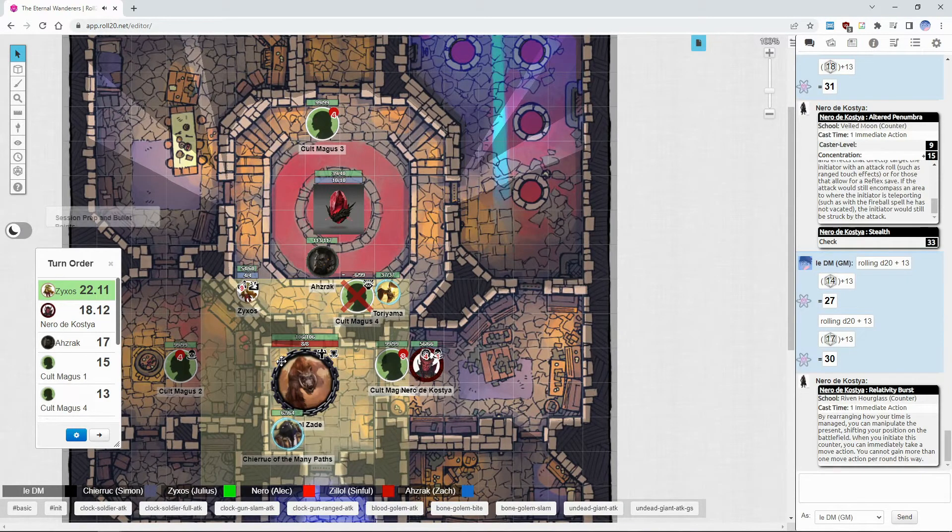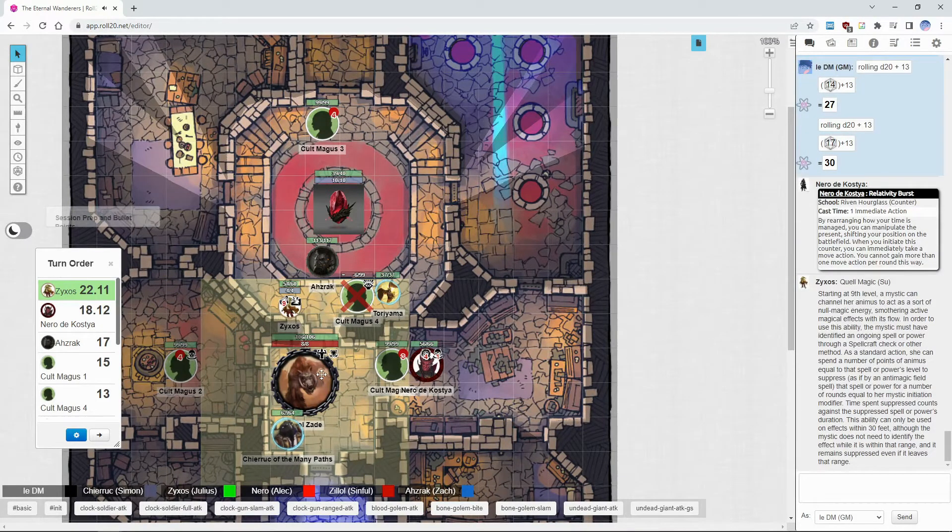Since I'm stuck here I might as well help you out. The guy has mirror images — 1d4 images now on top of the displacement. I can only five-foot step, so instead I'm going to use something called quell magic. Mirror image is a level two spell. Success — holding out his blade straight towards the enemy, you hear the sound of shattering as all the mirror images disappear. That's my action — good luck killing the guy.